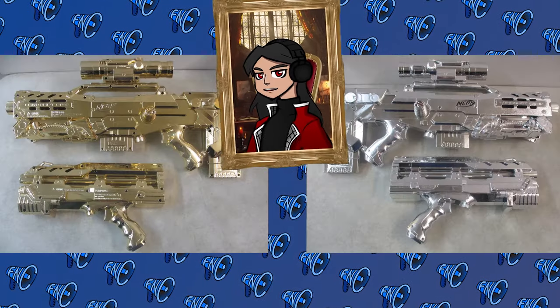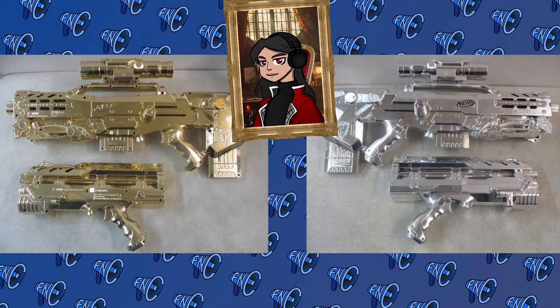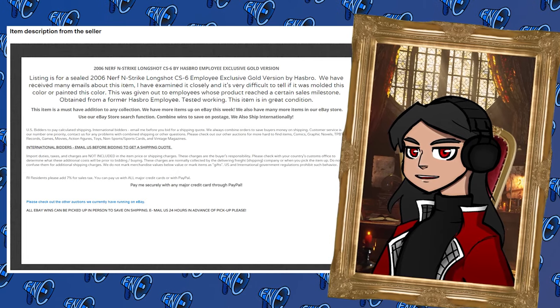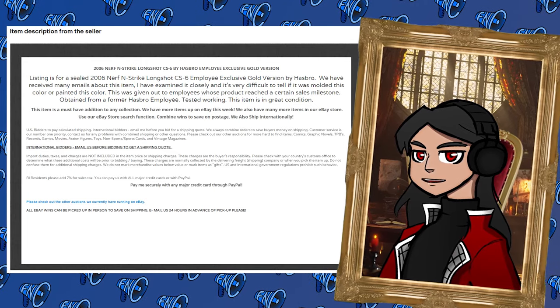Over on eBay this week, a pair of special Longshots in gold and silver appeared, raising a stir as the community pondered the weight and likelihood of their legitimacy. Via contacts at Hasbro, we have been able to confirm that the gold and silver painted blasters — modified stock units rather than specially cast shells — do exist in the company.